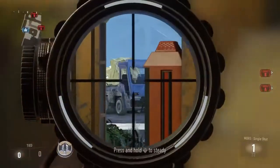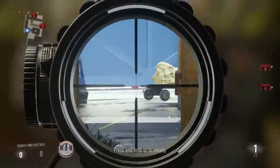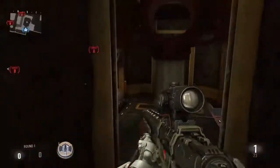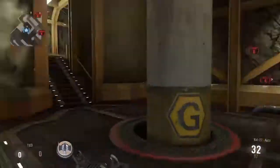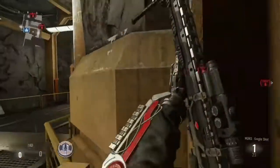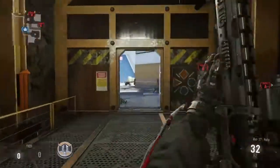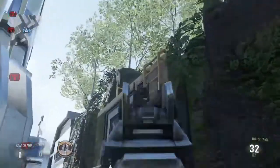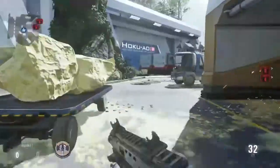A lot of times if somebody's going to snipe Yellow Tunnel, what they'll do is come around here with a sniper rifle, peek, try to look, don't see anybody, might wait a little bit, and then come back. They won't even usually push out of Yellow Tunnel. And if they don't see a sniper, there's nobody there, and they decide to push out — bam, he's dead right there. So we've got Yellow Tunnel pretty much locked down, so we don't need anybody watching it.